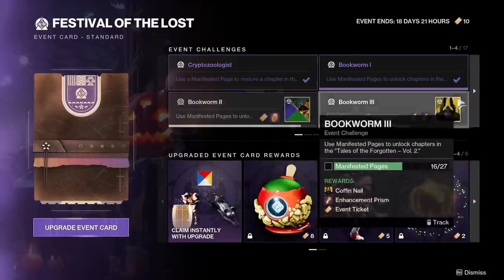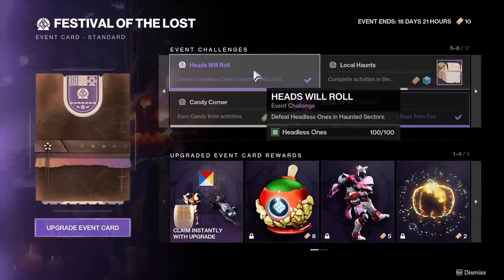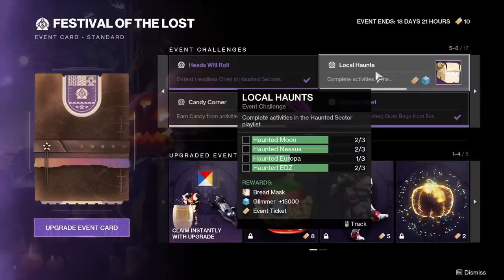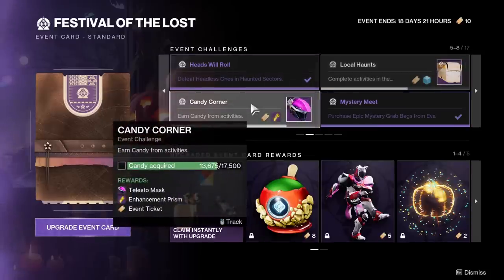Do this in the background. Heads Will Roll — defeat headless ones in Sectors. This one will be completed over time, nothing special you need to do here. Local Haunts is the same thing; you will eventually get all of these done because of a later challenge. Candy Corner — this is where you need to care about candy, as you will need 17,500 candy for it. A Gilded Triumph requires 30,000 candy.